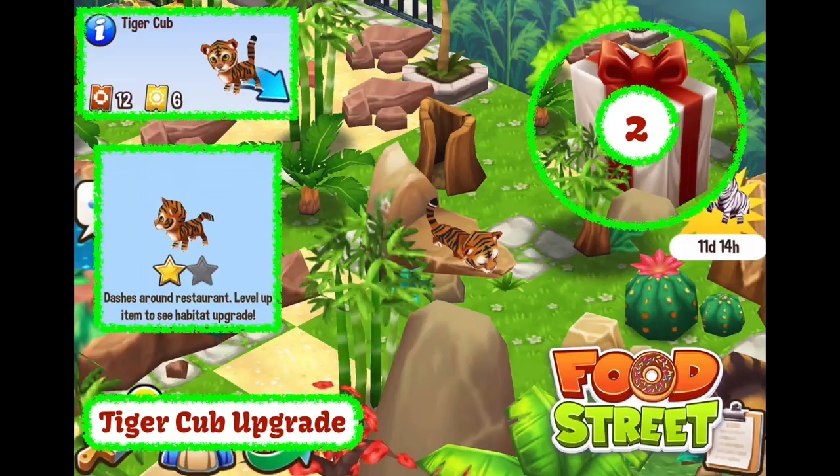Hey there, it's me Redknight, and welcome back to Foodstreet. We're heading on over to my sanctuary and we're going to open up a little package. My tiger cub is ready and we've leveled up the habitat. Yay!